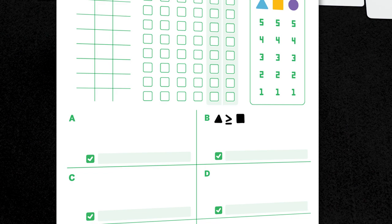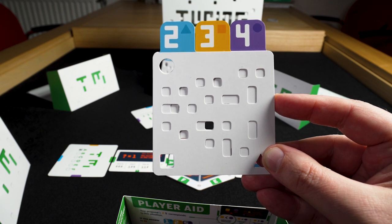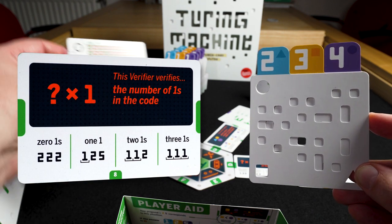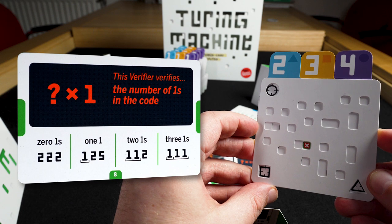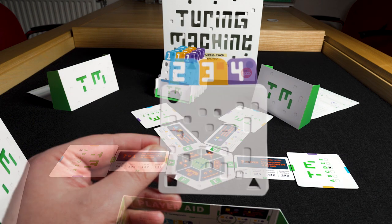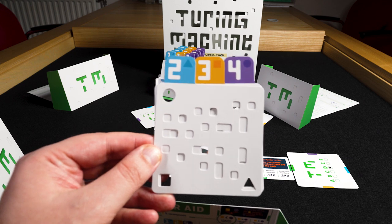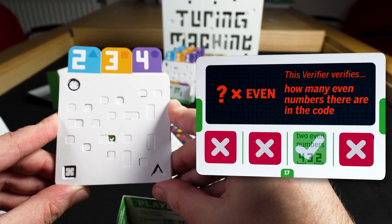There's extra space below to write down your findings. Next, we can check another criteria with the same code. Here we check if there are no ones in the secret code. Take the verification card and check again. This is also a negative, so this is not the criterion it verifies, and at least one of the numbers has to be a 1. This round we can check one more criteria. Let's check if there are two even numbers in our combination. This time we get a check, so it is true.